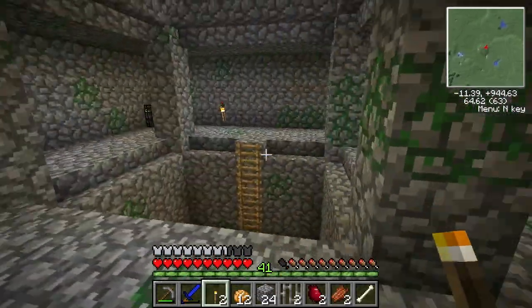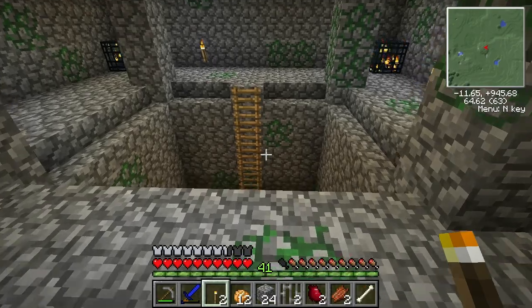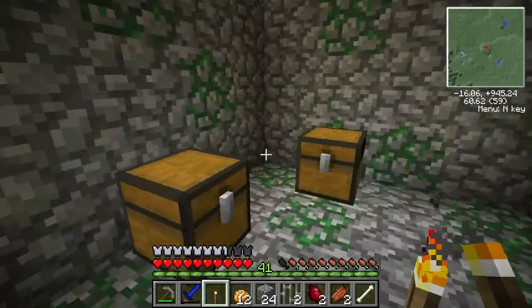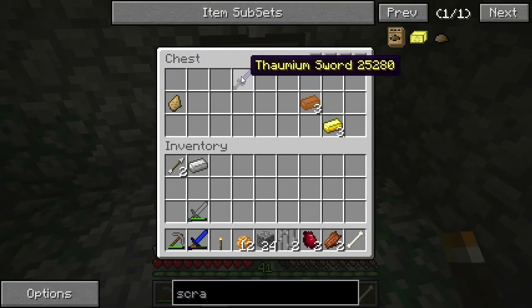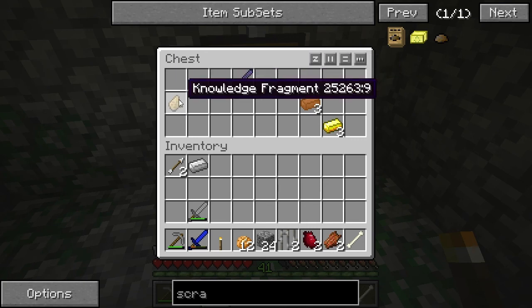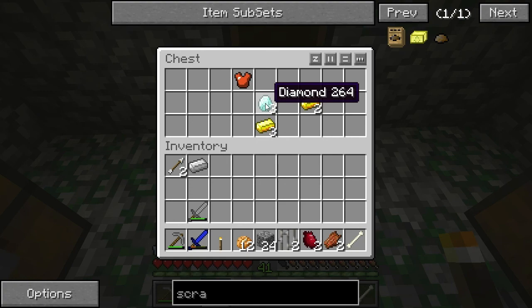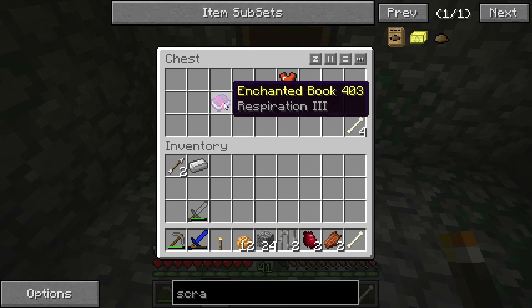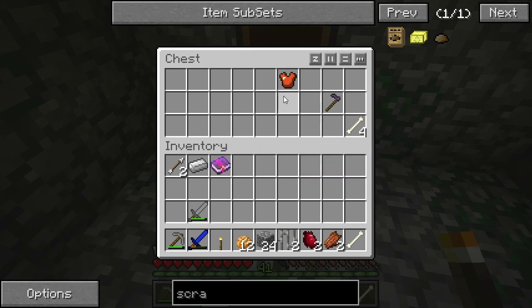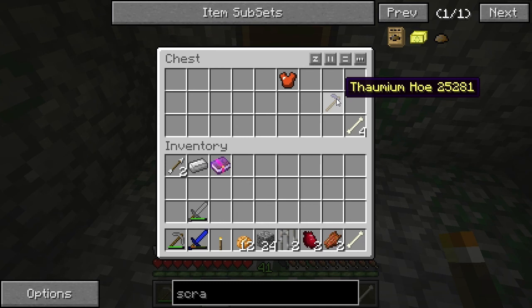I'll have to think about how to build it, but these dungeons do have loot so let's see what we've got. A Thaumium sword, a knowledge fragment, copper, gold... oh baby, diamonds! A gold chestplate, an enchanted book with Respiration III in it - that is awesome! We could put that on a helmet. And a bronze chestplate.